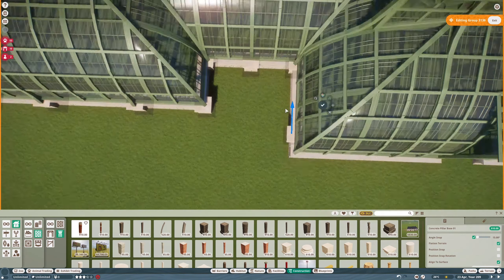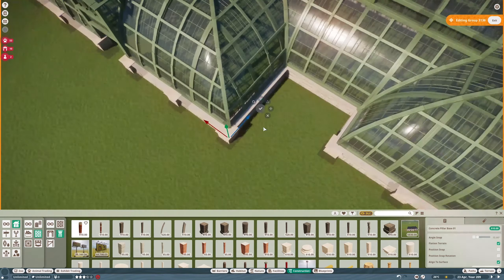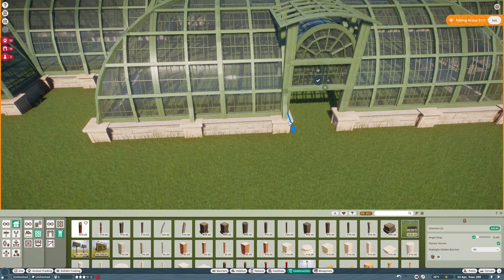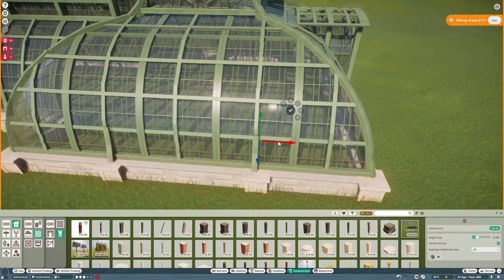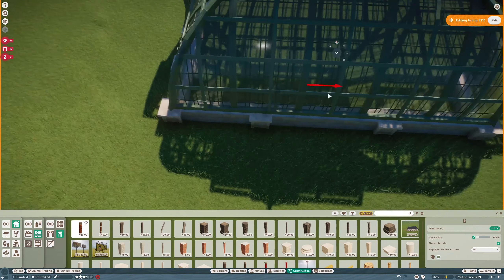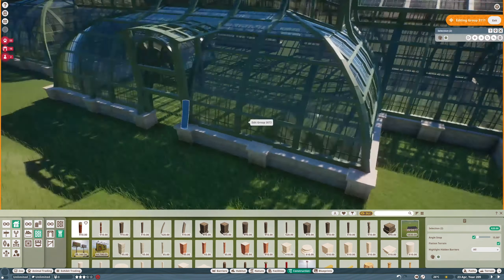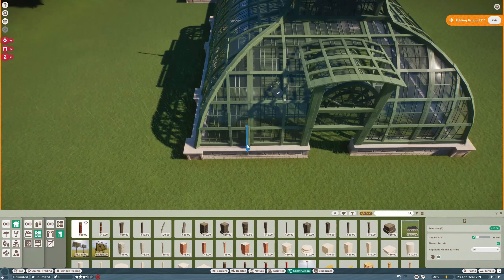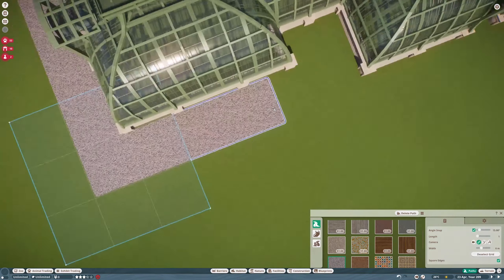I did these bases and placed the wooden beams at an angle to make it look more organic - like one big shape. All these little things are adding up for a bigger, cooler picture. I think that's really getting where I want it to be. Path time - finally. I copied this from real life: a gravel path around it.